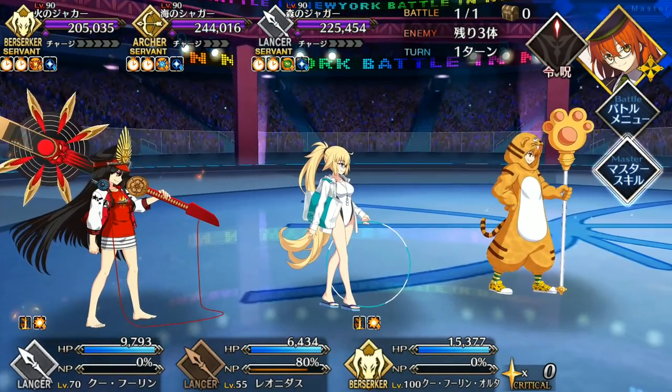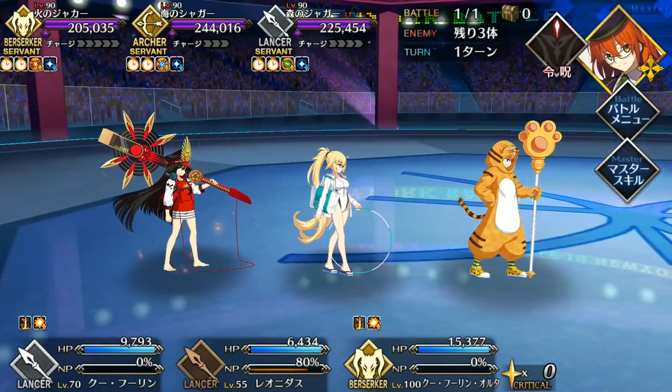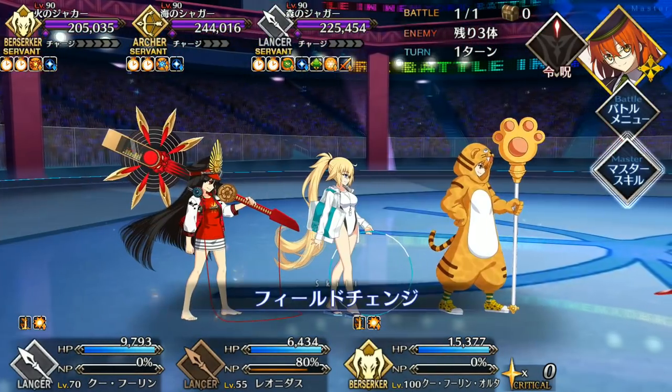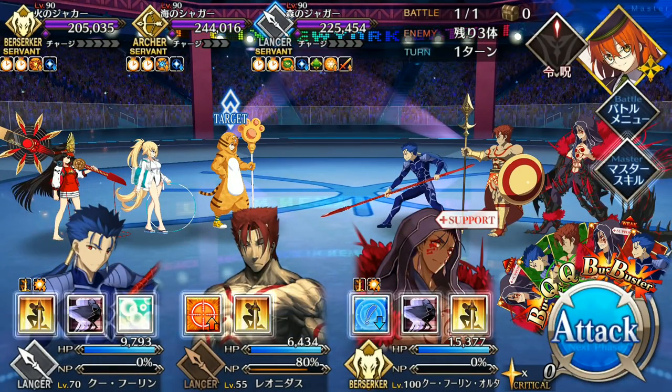Welcome back, Fino here with a guide for the 4th Guildfest Exhibition Quest. This one pits you against the menacing trio of Taiga, Jean Archer, and Zerk Nobu. Each has a break bar, and while their health values don't look too bad, this fight's got some nasty mechanics that'll have you spinning.